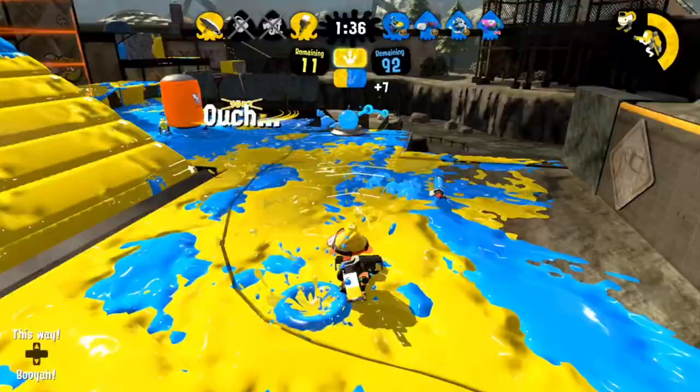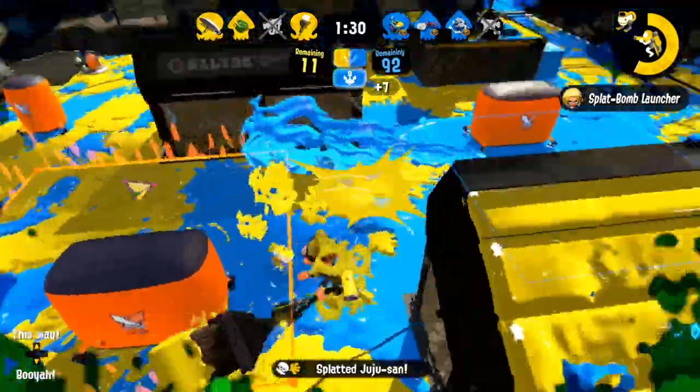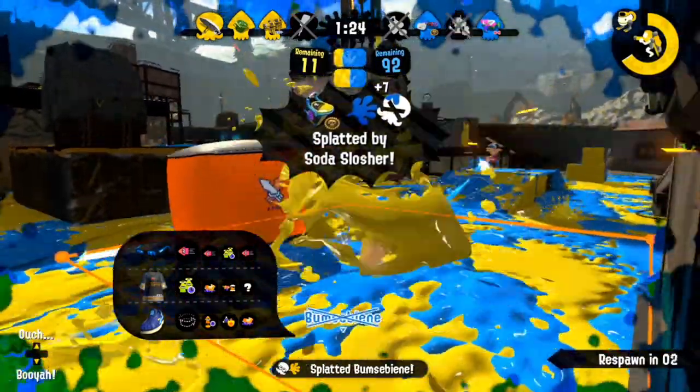I drop on the Ttek here since he's facing the other way and is preoccupied with an opponent, which means it's a lot harder for him to react in time to kill me. After that, I drop again on the Dapple and Slosher, trying to back out in time, but unfortunately just get angled a bit too hard.